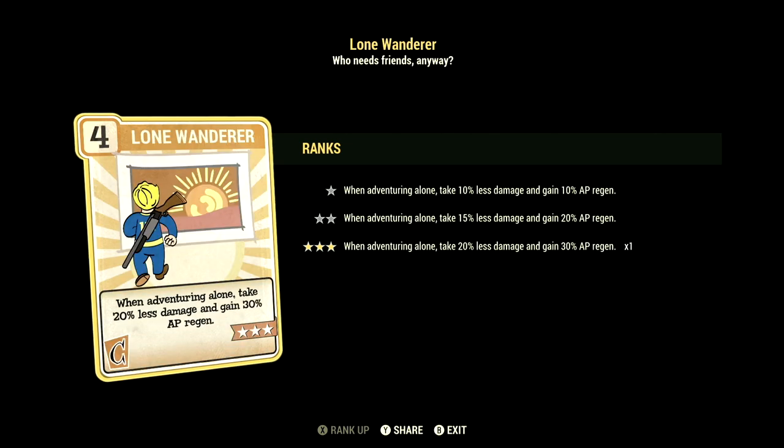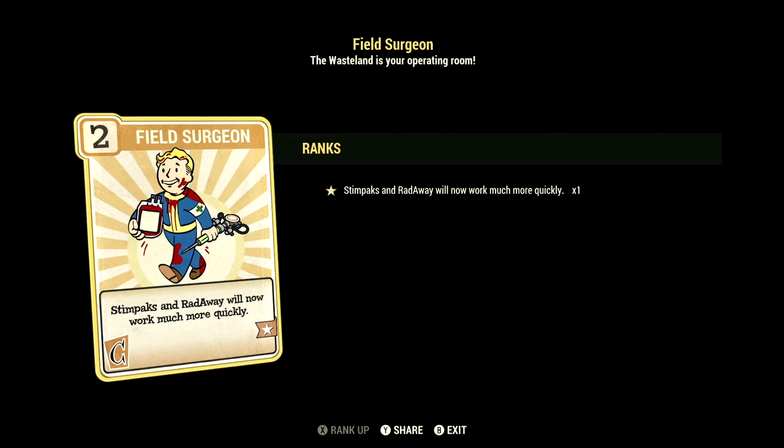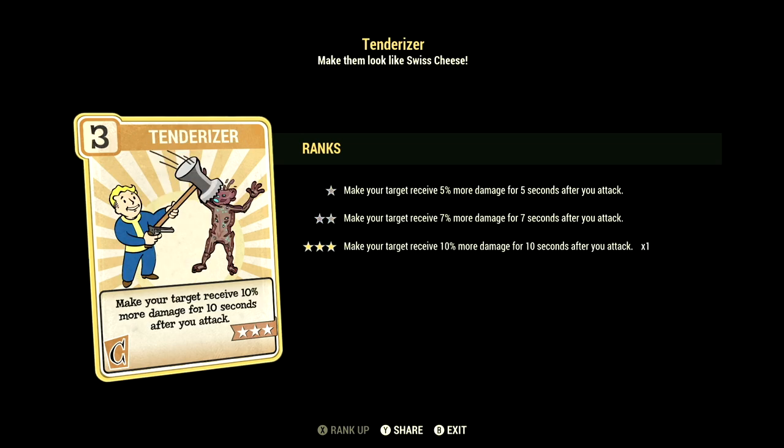Over in Charisma, we have 9, so we can have Lone Wanderer maxed out — when adventuring alone, take 20% less damage and gain 30% AP regen. We have Field Surgeon maxed out — Stimpaks and Radaway will now work much more quickly. We have Tenderizer maxed out — make your target receive 10% more damage for 10 seconds after you attack.